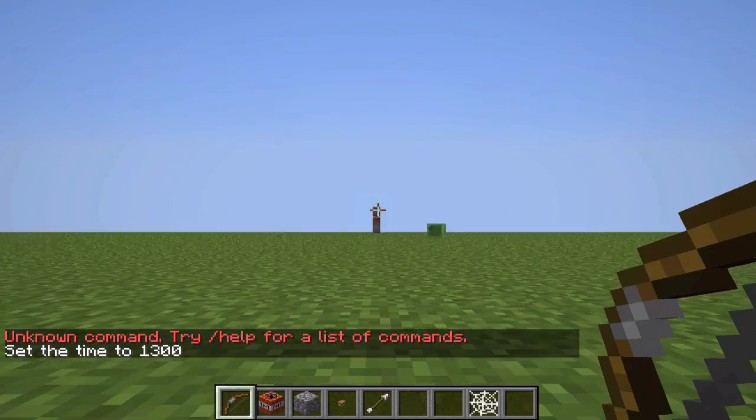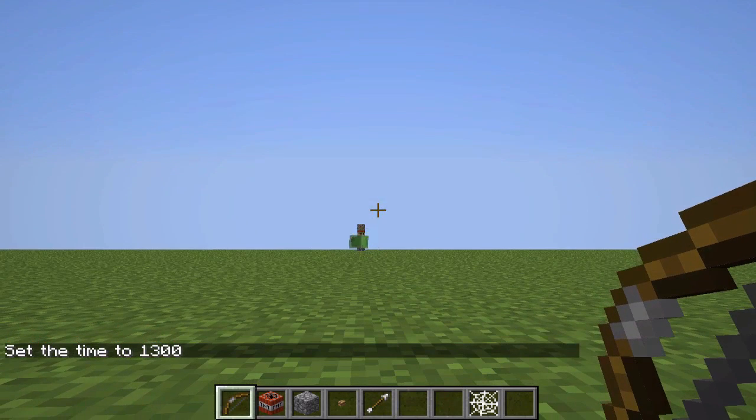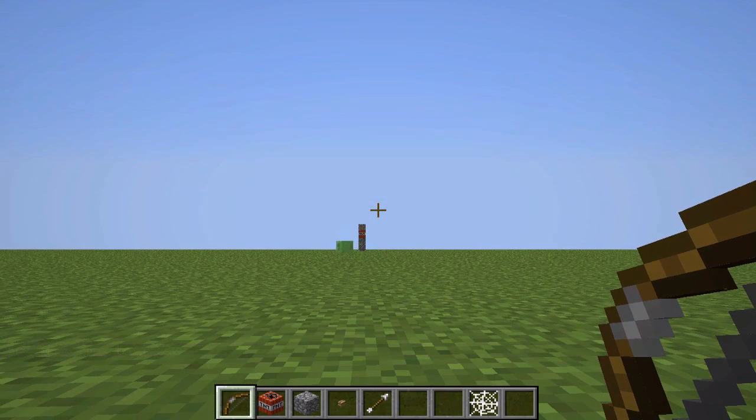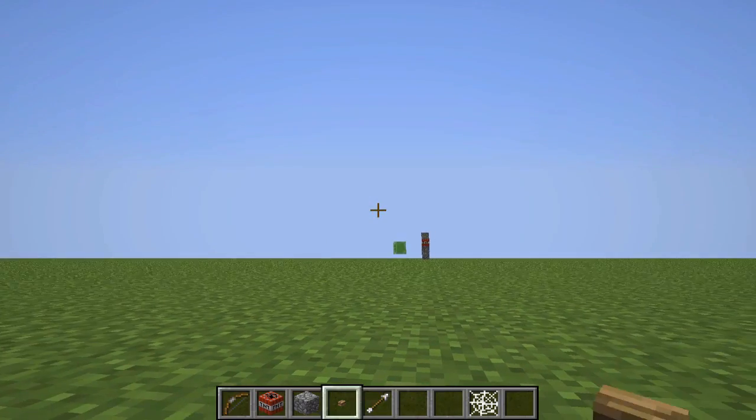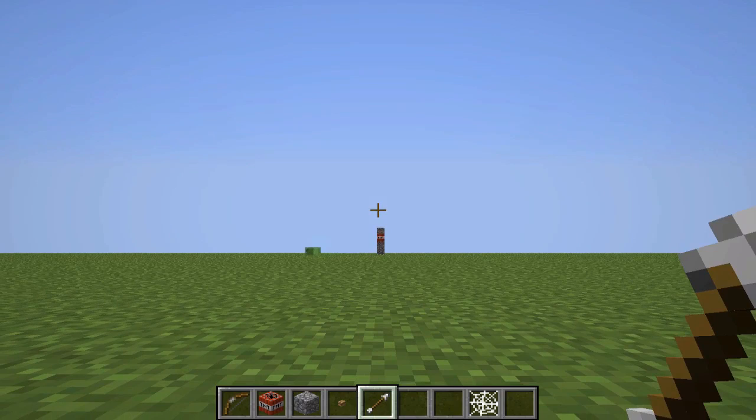You want to be about 50 blocks apart, but you can be shorter or longer. If you're longer, you better have more arrows, because if you run out you can't play this minigame. So if you only have like two arrows each, you want to be a lot closer together.